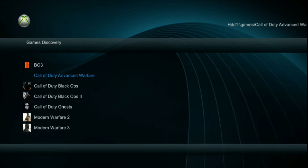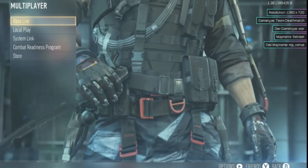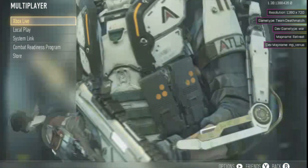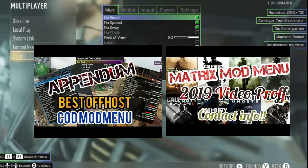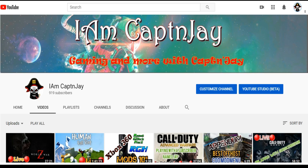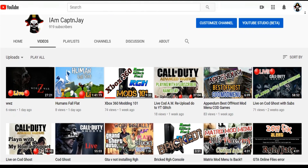I'll quickly choose Call of Duty: Advanced Warfare and let it boot, then go to multiplayer. Here we are — I have two different mod menus running: Matrix and Appendium. They both work really well together and I haven't had any issues. I'll leave the videos in the description if you'd like to download them. If you've gotten up to this point, you're pretty much done. The only thing left to teach would be how to switch your KV.